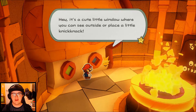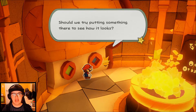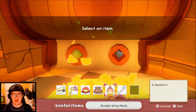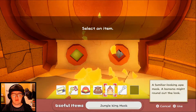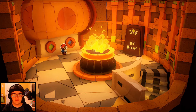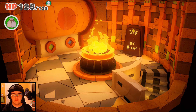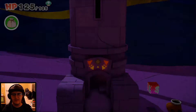Hey, it's a cute little window there - you can see outside or place a little knick-knack. Should we try putting something there to see how it works? It looks like we need the other eye maybe, because I'm pretty sure this is the top of it. On the left one it seems like it's filled, and on the right one it looks like it's not filled. So it looks like we need some kind of eye. This place is useless to us right now unless we can find that green gem or whatever that is.